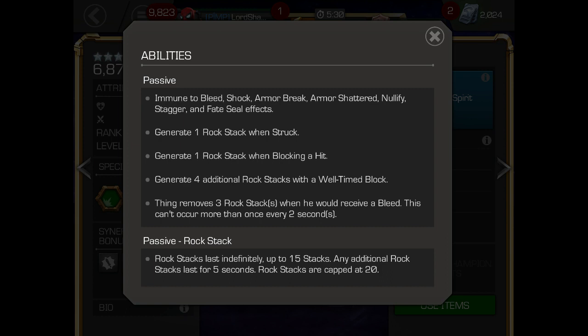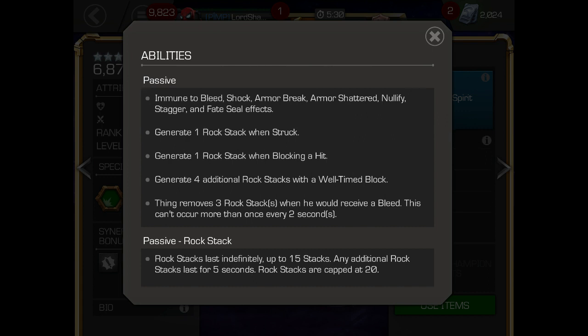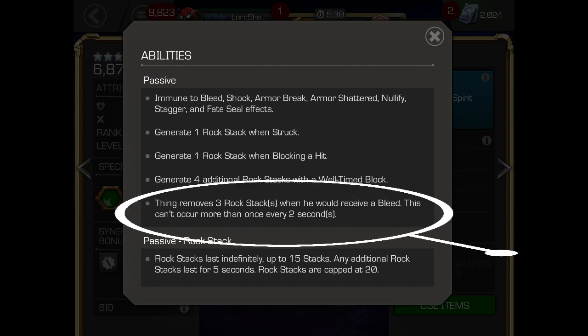Let's take a look at his abilities. The two things we are most concerned with are the first and last bullet points. He is immune to bleed, shock, armor break, armor shatter, nullify, stagger, and fate seal effects. That nullify immunity is why Captain America Infinity War cannot take away his unstoppable. The last one: Thing removes three rock stacks when he would receive a bleed, and this can occur more than once every two seconds.